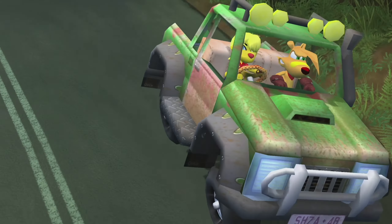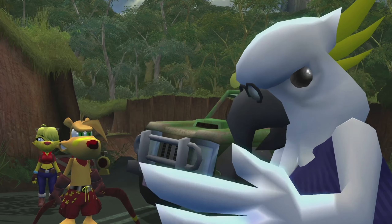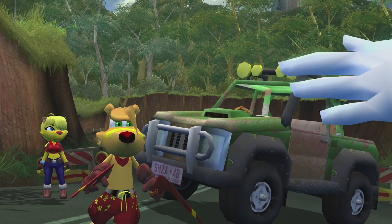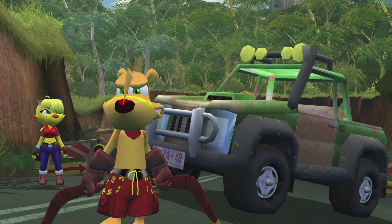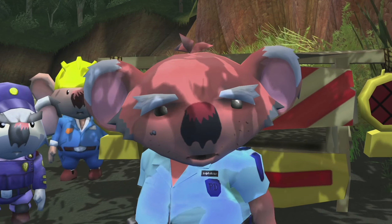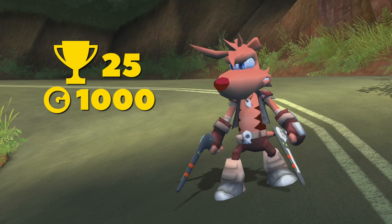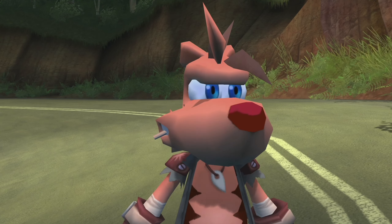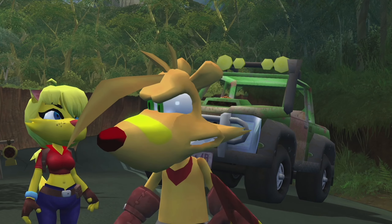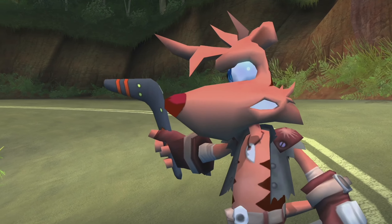Ty the Tasmanian Tiger 2 Bush Rescue was originally released in 2004 and given an HD remastered version in 2021 for a new generation. This remaster provides plenty of benefits: upgraded graphics, frame rates, and overall refinements. But most importantly for me, achievements — 25 achievements, 1,000 gamerscore, and an open world to navigate as a member of Bush Rescue. So grab your rangs, bring your button-up keys, and get ready to head down under and unlock these achievements.